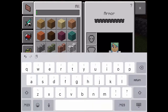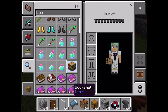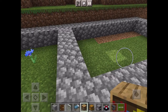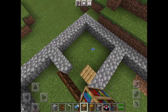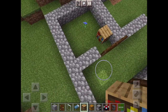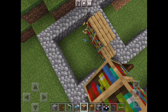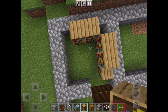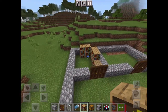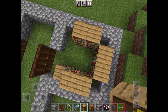Now we're going to do the enchantment room. We're going to get some bookshelves — I forgot to get bookshelves. You put one like this, then in a row here — like that. Hmm, I don't think this is going to work, we might have to make this a bit bigger.